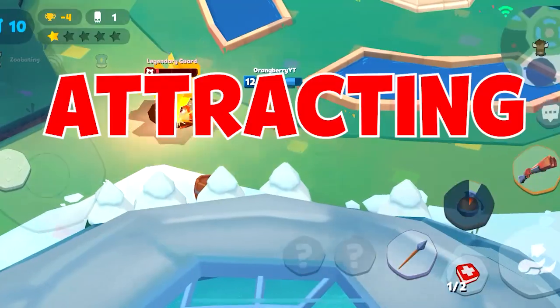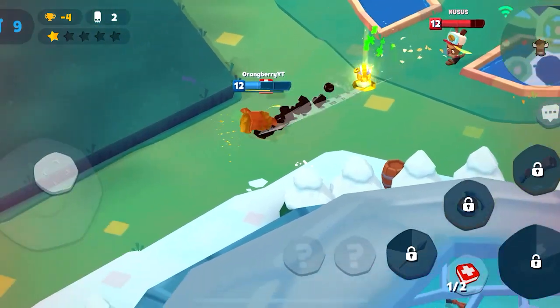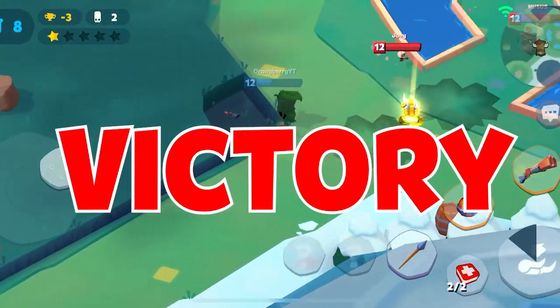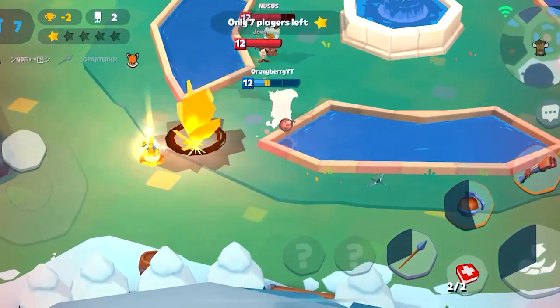Buck's primal instinct is called Attracting Stomp. This is one of the most powerful primal instincts in the game and allows you to evolve Buck from a baby to a strong hearty cow. BOO your way to victory! Use this primal instinct in solos or in teams — this will allow you to decimate your enemies with ease.